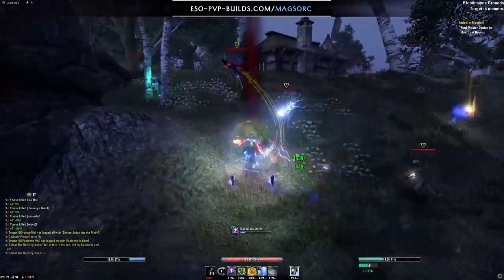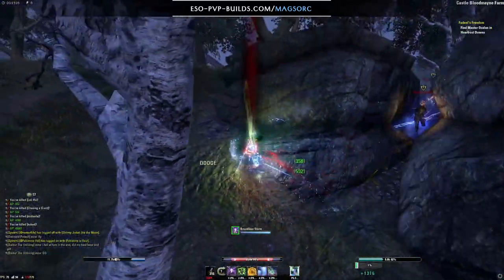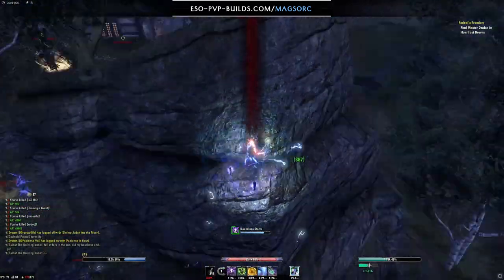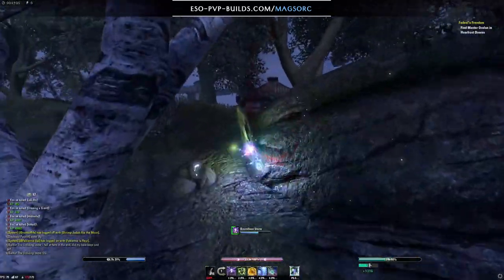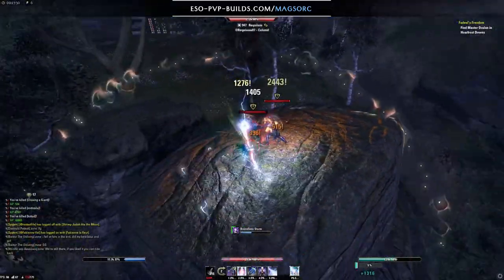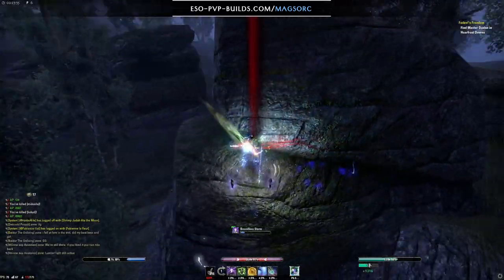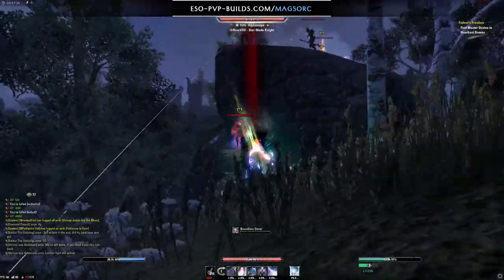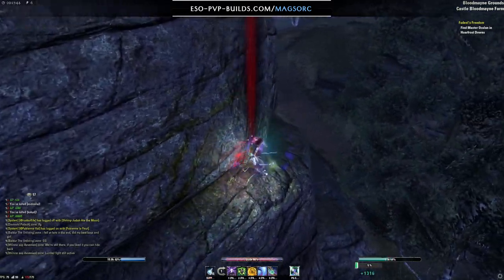That direction change is really nice to reduce incoming pressure, and eventually I manage to make it all around the rock. Still around six people on me so I have to keep playing defensive — you can see the amount of pressure, lots of roll dodges, lots of shielding. It's very important to cancel those shields with a roll dodge. I go on top of the rock using streak — I know melee characters without streak are going to have a hard time, so that's basically my safe spot. Then I see two people on the rock and try to focus one, but he casts a Resto ult and I'm forced back down. I try to burst down that Nightblade but he's roll-dodging my attacks pretty well.